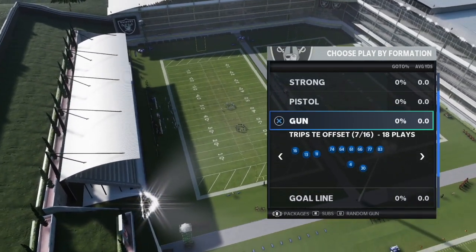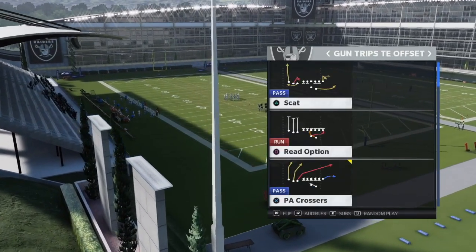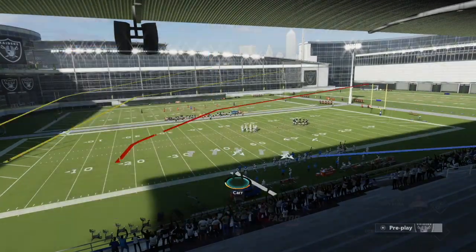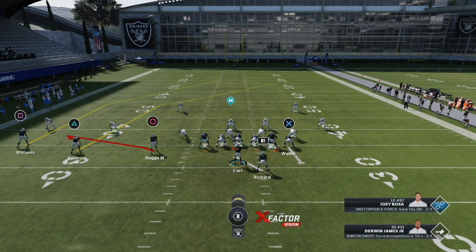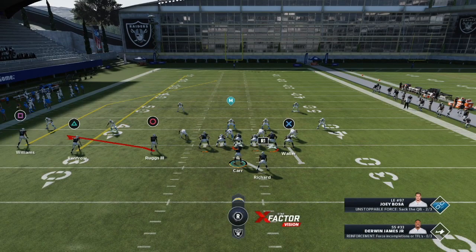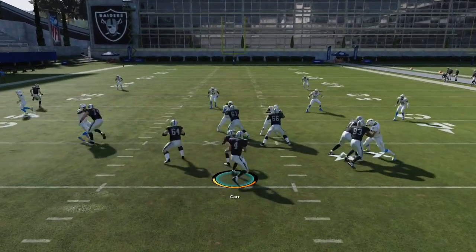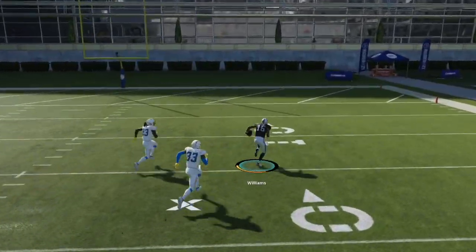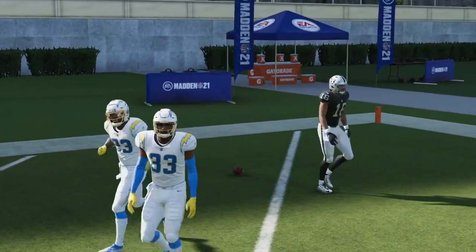Another formation you can do this same concept out of is a trips formation — that's why we like any trips formation. We're going to come out in the PA crossers play. Same concept: no routes on the right side. Put a little out or flat on that side, max protect, then streak the triangle receiver. Derwin James at strong safety once again dumps out and we hit the post over the middle for a huge play — a touchdown to Tyrell Williams. It's a universal concept, same as the cover three bomb.